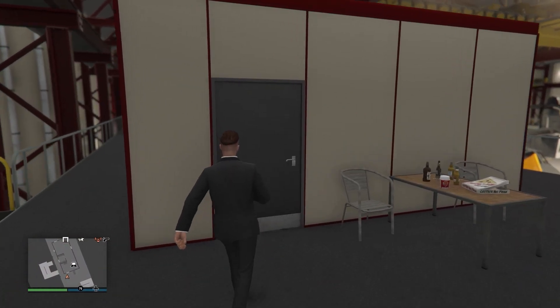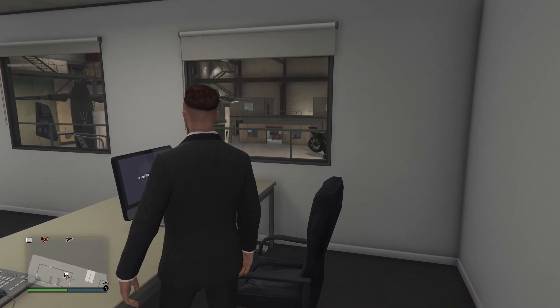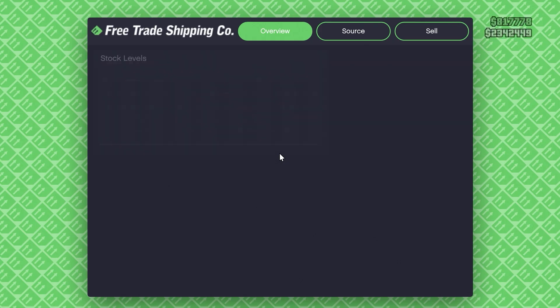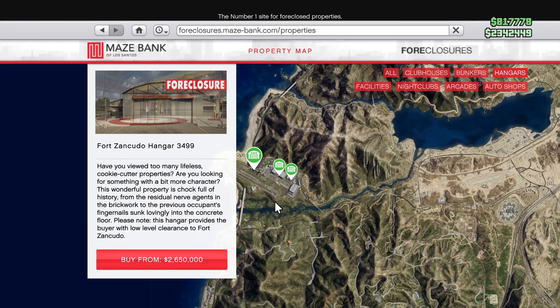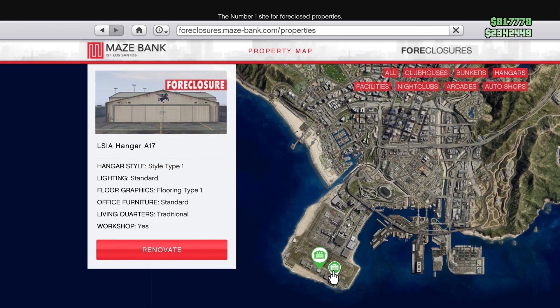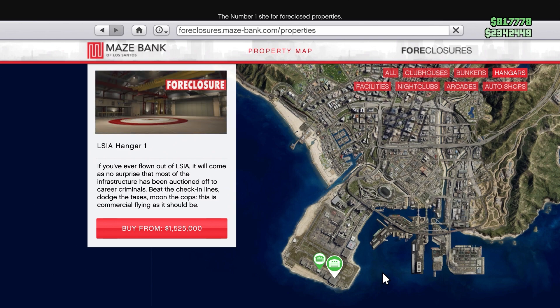The first thing to talk about is the money bonuses. This week, the hangar sell missions are double money, which is incredible because the business just got a huge buff and it's now very viable. As a matter of fact, this week it is the number two business to grind in the entire game. You'll have to pick up a hangar itself — there are a few different locations up in Fort Zancudo, which are the best but a little more expensive, and then a couple more down at LSIA airport. I personally have one downtown because when it comes to the business side of things, I don't think location matters too much.